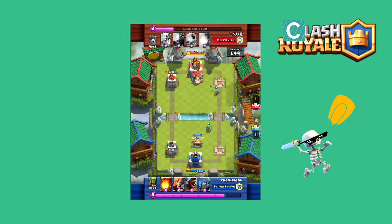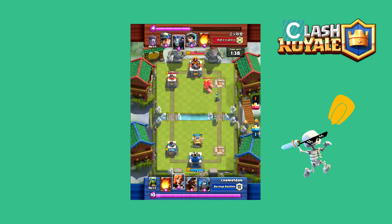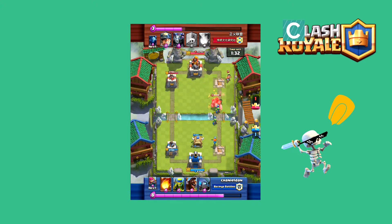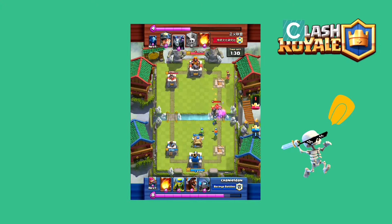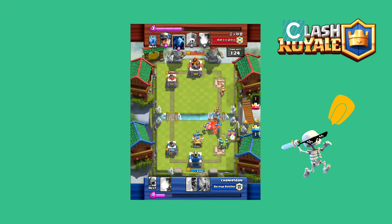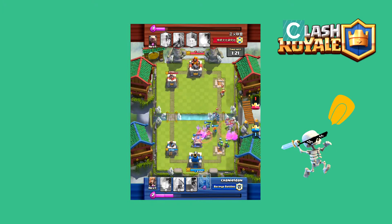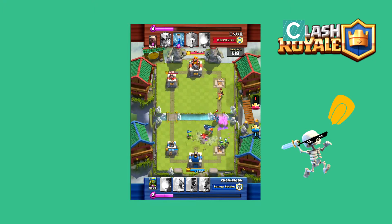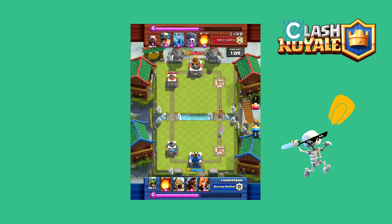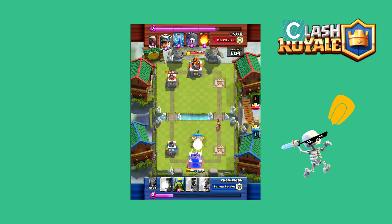We're even now. I was kind of forced to drop that goblin hut on the other side, but he's going to push the other side anyway, so why not? I'm going to drop the Valkyrie in the back. I hear that the Valkyrie is a good counter to the graveyard, so I wonder if I should have saved that for when the graveyard comes again. Mini P.E.K.K.A. just getting that damage off. I have to zap those minions before they do too much work. That golem is going down. It's a mega minion dealing lots of damage, but I believe it gets taken down by my spear goblins.